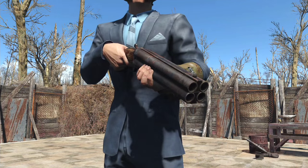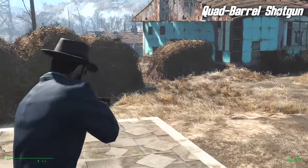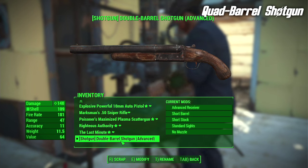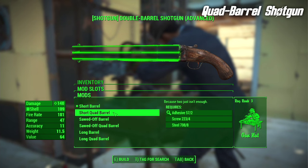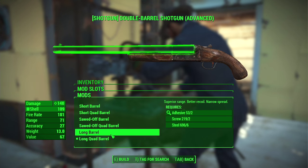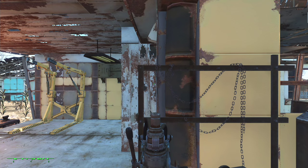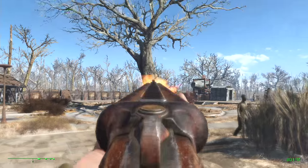The next mod is anything but subtle. It's a mod called Quad Barrel Shotgun. Judging by the title, it will come as a surprise to absolutely nobody that this mod allows us to change the barrel of the double-barreled shotgun into a quad-barreled shotgun. We have short quad barrel, sawn-off quad barrel, or even the long quad barrel. They do the same thing as the short, long, and sawn-off versions of the barrel, except this time you will have four barrels, allowing us to shoot four times before we have to reload.